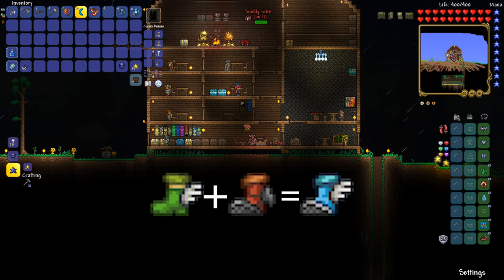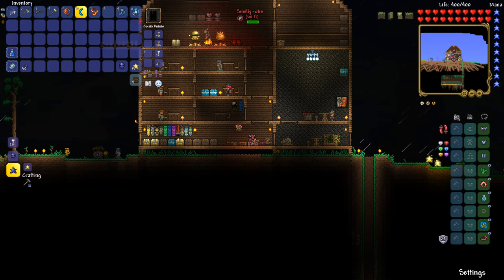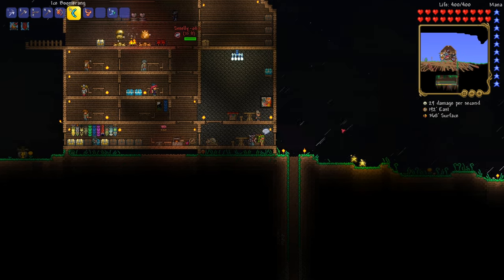Those specter boots let you move super fast left and right and give you the ability to fly upwards like the normal rocket boots do. They give you this sort of flight pattern up.